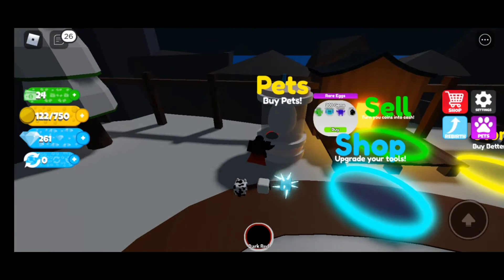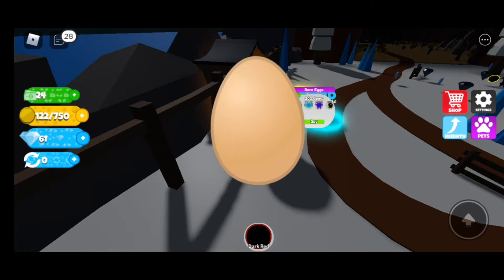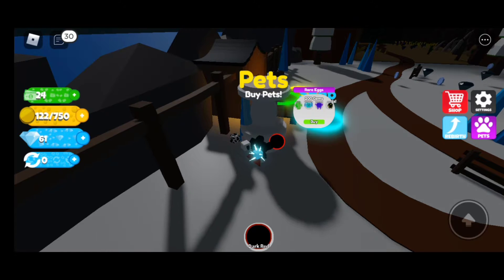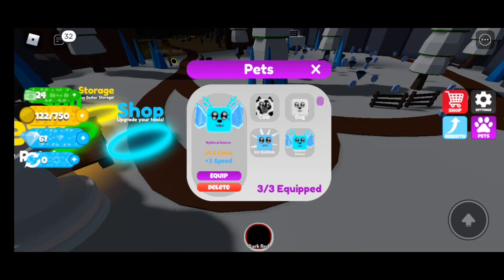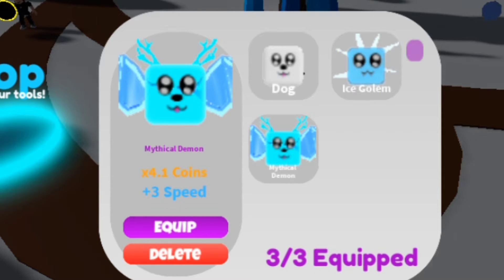I have 260 gems so I can get one of the pets here too. What can I get? The Mythical Demon! I can only equip three pets at a time, so I'm going to remove the cow and equip the Mythical Demon - plus 3 speed and times 4.1 coins.